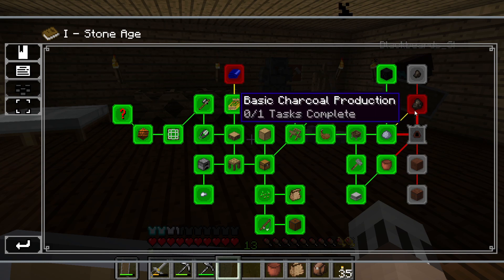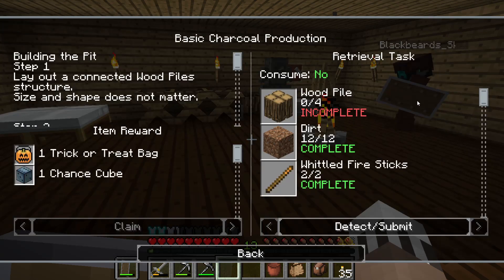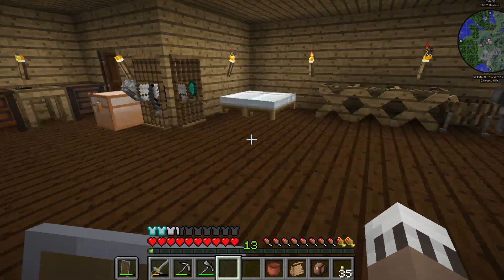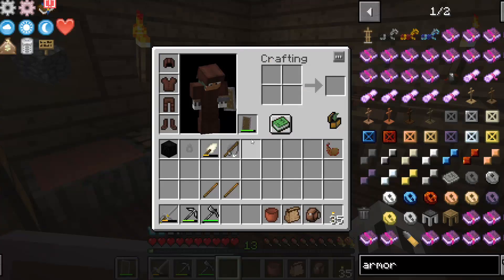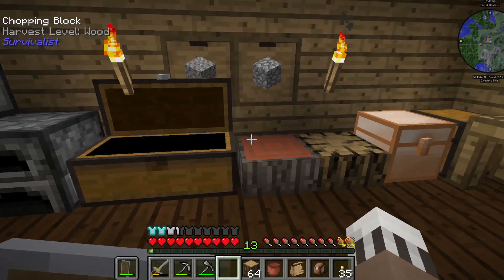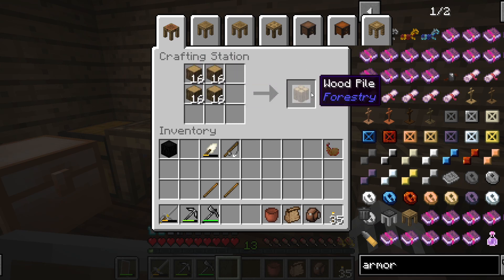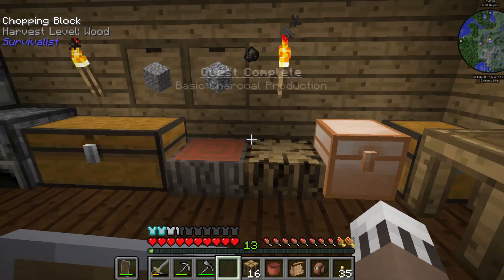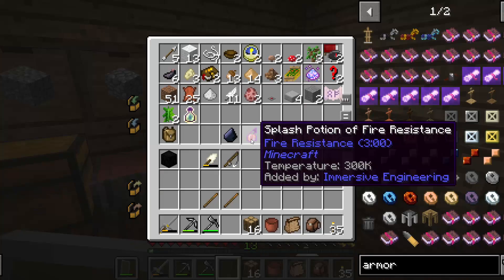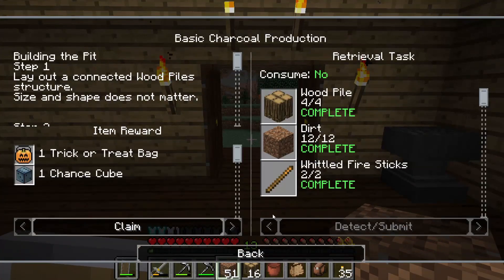We will next be getting a basic charcoal production. You're going to need dirt, sticks, and a wooden pile. To make a wooden pile, all you need is oak logs — you craft them in a two-by-two just together like a crafting table with oak planks and you'll get wood piles. The reason you need dirt is because we're basically going to make a charcoal pit.